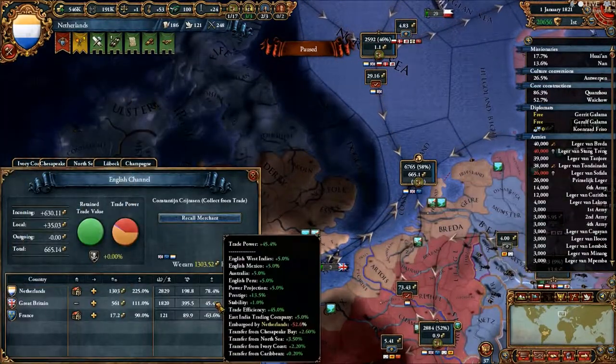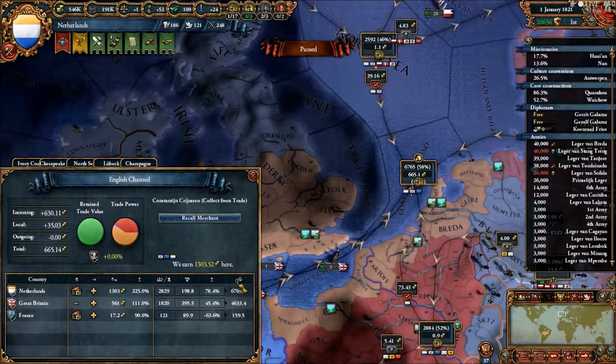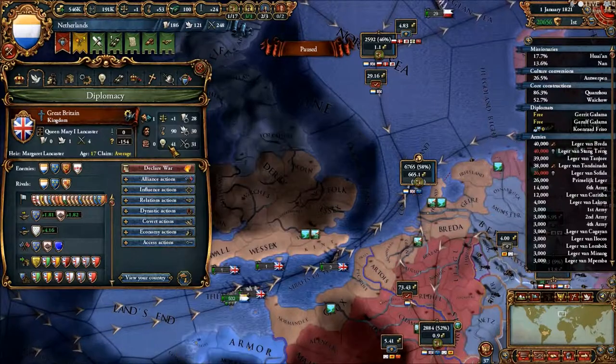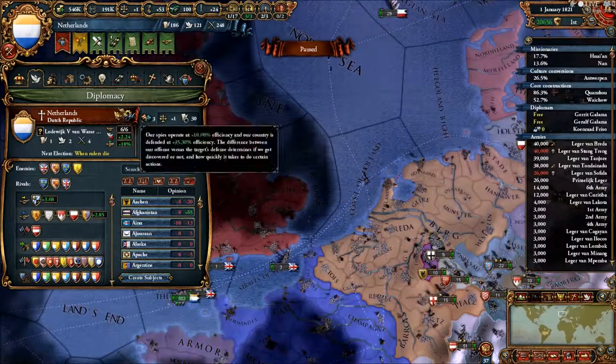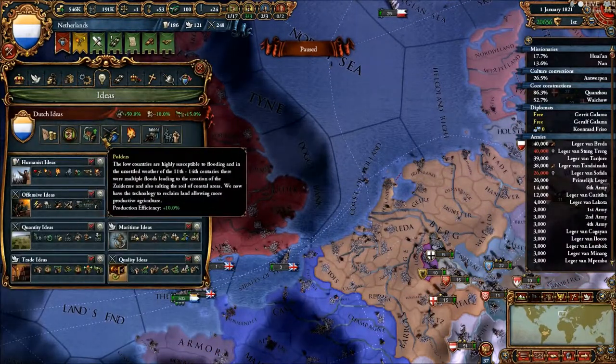If you look, I'm not doing as much damage to England even though I have more trade power. That's because England has some idea that gives him a bonus when embargoing someone — I don't have that bonus. Almost all my bonuses have to do with increasing my own trade, not embargoing others.